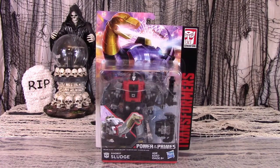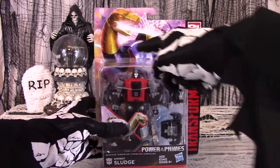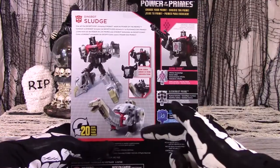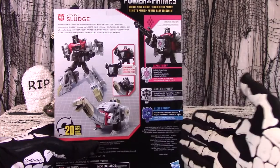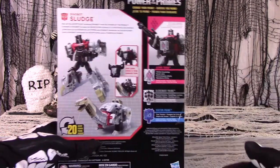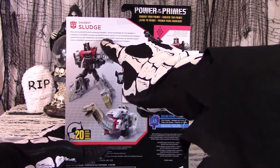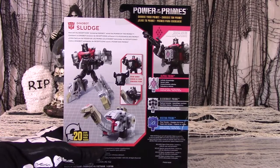But Hasbro wanted Tyrannosaur Grimlock to be the boss, so poor Sludge got belittled. The box is standard, showing off the figure and accessories with character art on the front, a picture of Volcanicus on the side, and on the back, pictures of the figure in both modes and how to interact with the accessories and the separately sold Prime Master figures. The bio reads: how will the Decepticon-stomping Dinobot wield the power of the Primes? Something to do with stomping, no doubt.